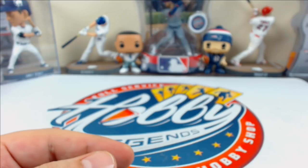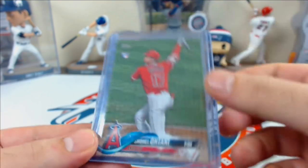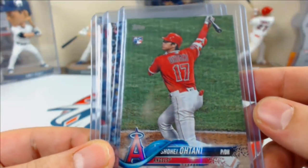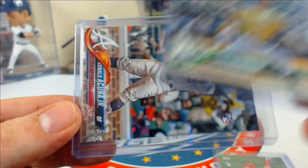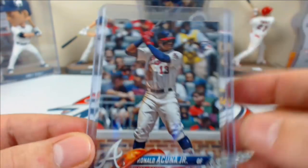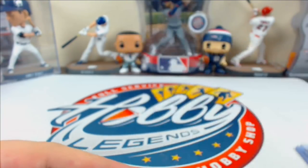Let's do the short prints. Like yesterday, we were able to pull three super short prints — a couple of nice ones today: a nice Otani, Daniel Megden, and Ronald Acuna Jr. So six super short prints total across those ten cases.